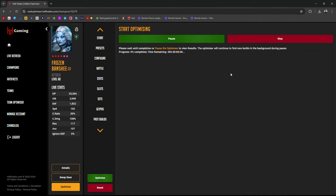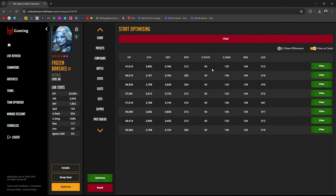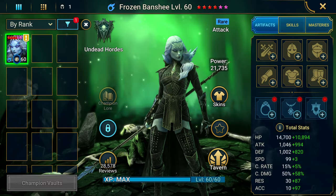The end game build we're looking at shows 47K HP, 3700 defense, 200+ speed, and 500+ accuracy — but I don't expect newer players to achieve that. Try to aim for 30,000 HP, a minimum of 2500 defense, 160–180 speed, and around 200+ accuracy. Work with whatever you can get; don't take my numbers as the hard baseline.